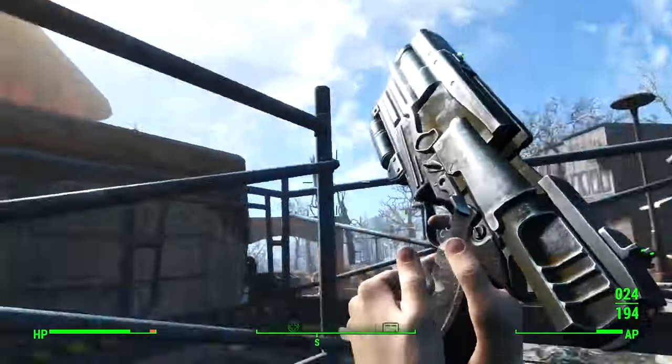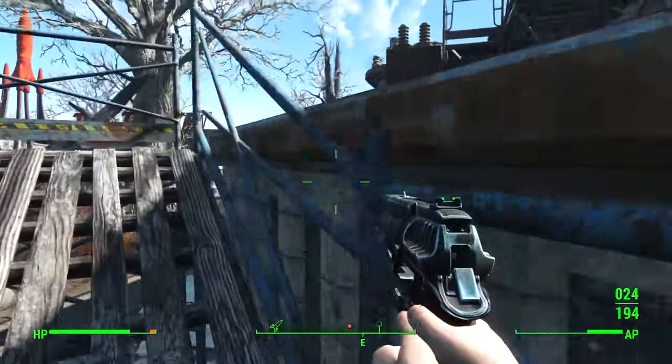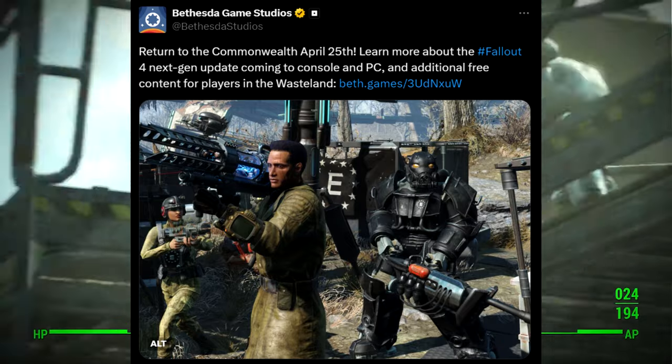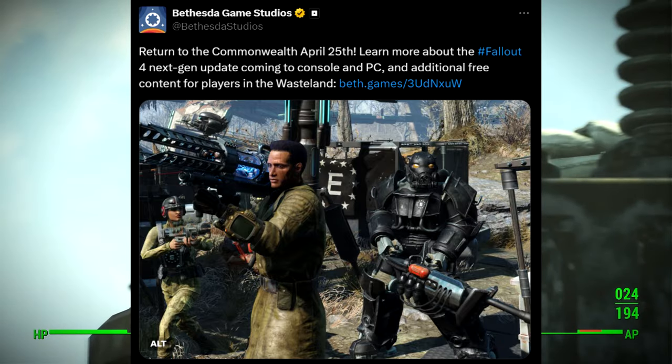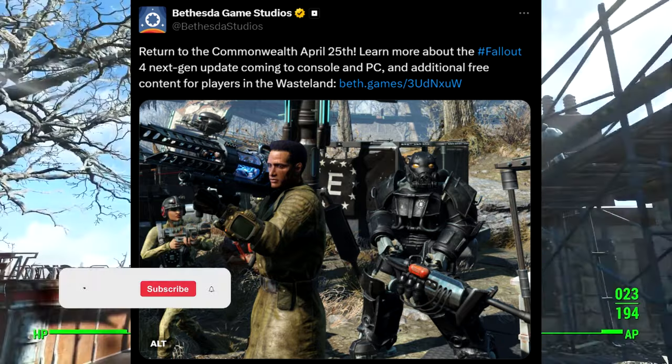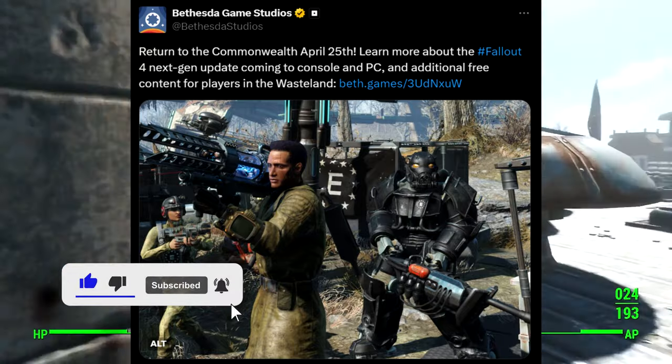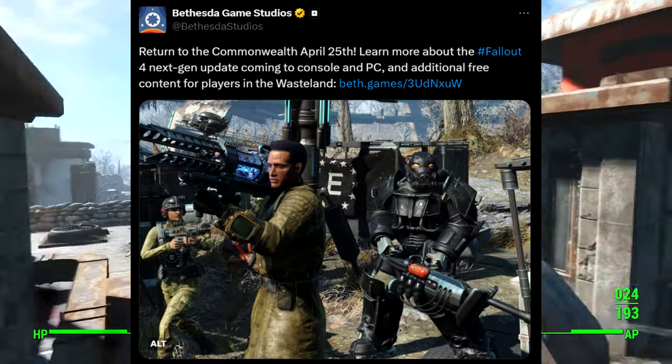The next gen update is here, or at least it will be here in the following two weeks. Return to the Commonwealth, April 25th — learn more about the Fallout 4 next gen update coming to console and PC and additional free content for all players in the wasteland.